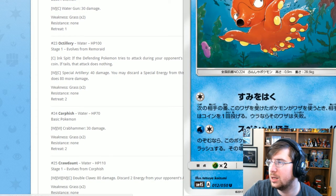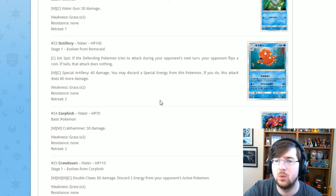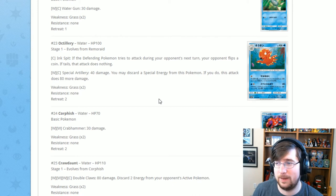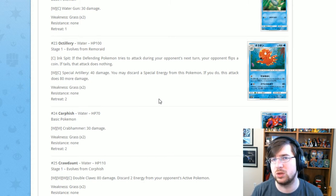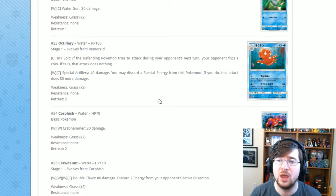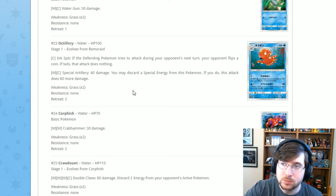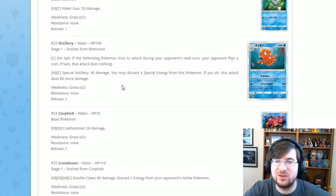Next up is Octillery. Our old Sushi Man has been around in Standard for a while but will be rotating after Worlds 2018. This new one has Ink Spit for one Colorless — if the defending Pokémon tries to attack next turn, flip a coin; if tails, that attack does nothing, which is essentially Smokescreen. It also has Special Artillery for one Water one Colorless: 40 damage, and you may discard a special energy from this Pokémon to do 80 more damage — so up to 120 for two energy. Not terrible, but I wouldn't splash this into a deck anytime soon.